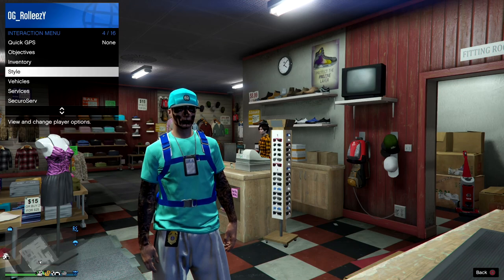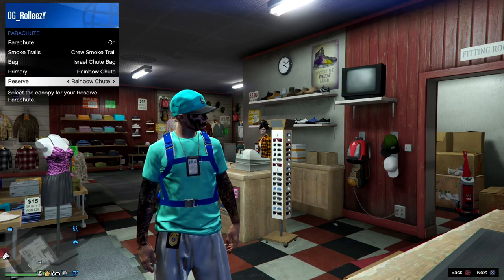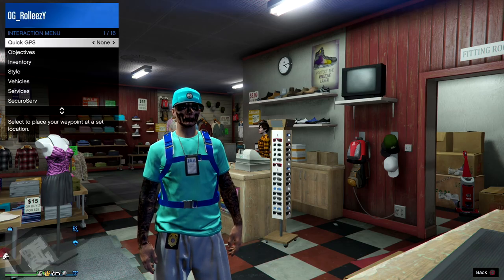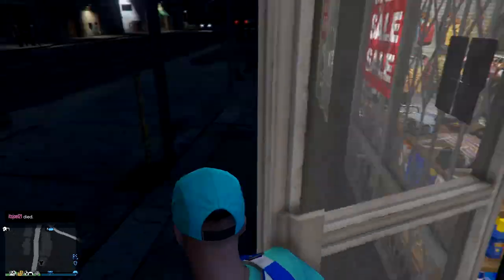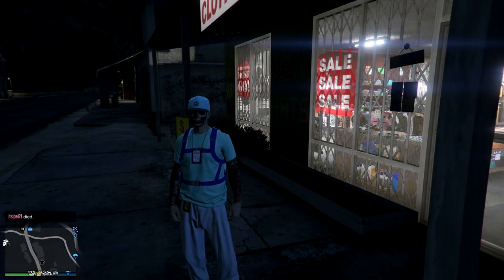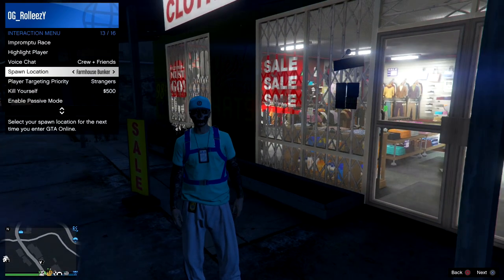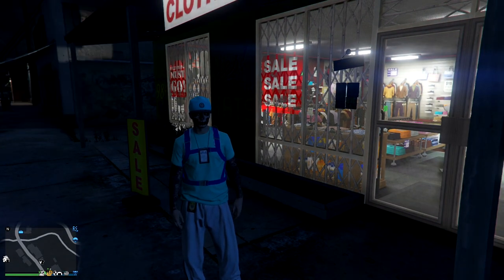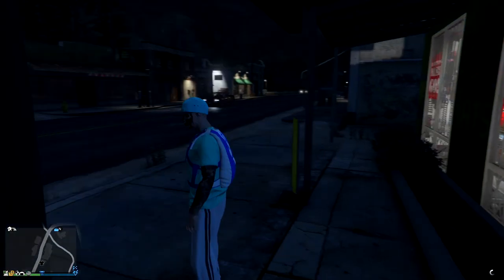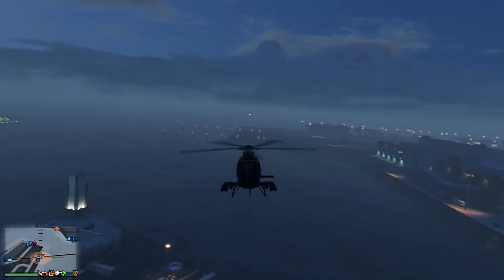Now do the same thing as on the female character: go to your parachute bags, scroll through reserve parachutes a little bit, then open your weapon wheel. You should see a number two next to the parachute bags. Open your interaction menu, set your spawn location to your bunker — I'm using the farmhouse bunker. Select your outfit to force a game save.